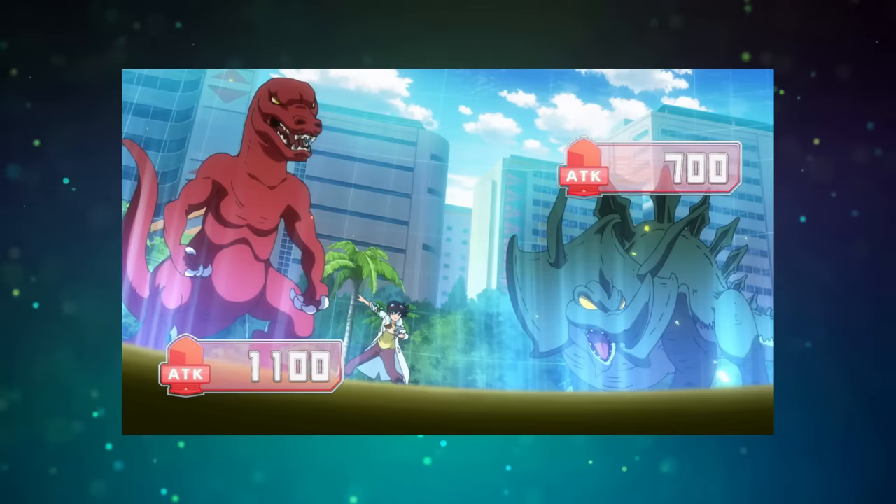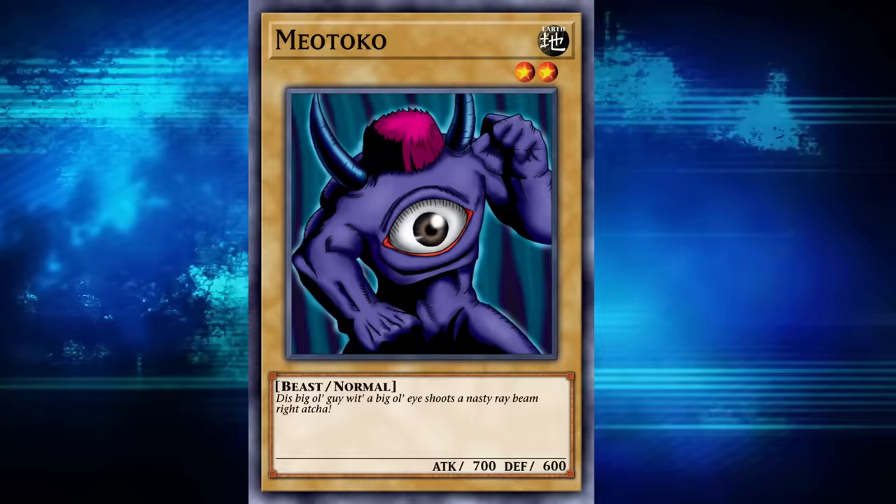On the other hand, if you're a fan of this dino, make some noise in the comments — he needs your support because Konami won't print him any. Meotoko is another card with Joey's voice, reading: 'This big ol' guy with the big ol' eye shoots a nasty ray beam right at ya.' This big ol' guy is a level 2 earth beast with 700 attack and 600 defense, and bears an uncanny resemblance to the way more usable card Hero's Shadow Scout — which is a level 2 dark fiend with a flip effect that causes your opponent to draw 3 cards and discard any spells they draw. Hero was actually limited for a time in Duel Links because of the lower minimum deck size of 20 cards, since it can cause your opponent to deck out. Meotoko has none of this ability.